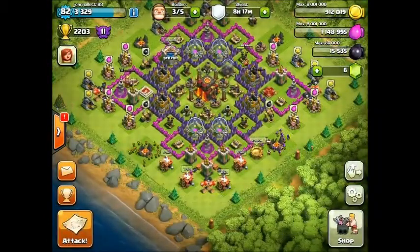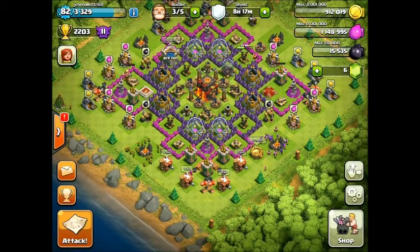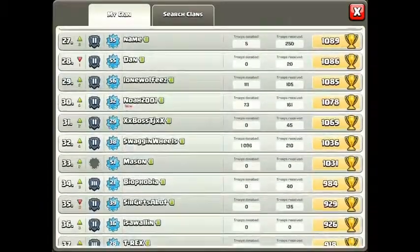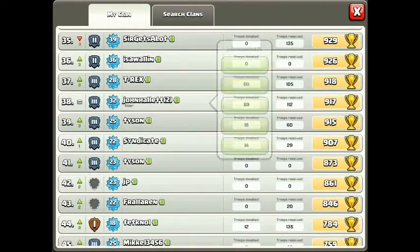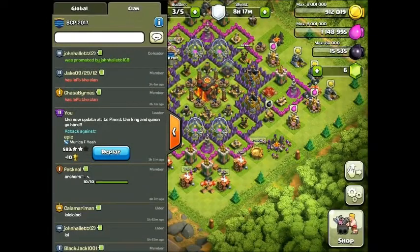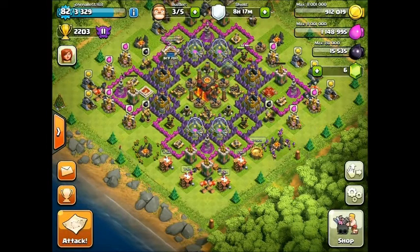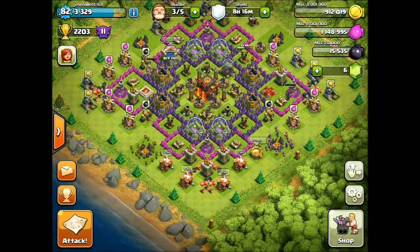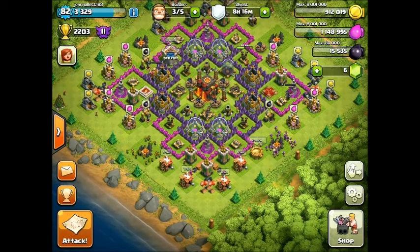Another change that affects everyone clan-wise is the new co-leader position. I went ahead and made my other account co-leader as an example. The co-leader can kick out elders, while elders cannot promote people anymore — they can only kick people out. The co-leader has all the powers of a leader except they can't kick out the leader.